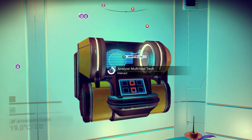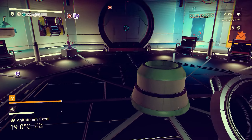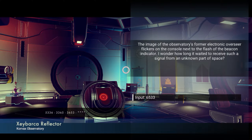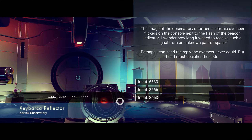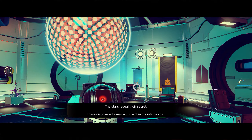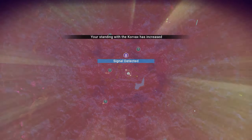There's a multi-tool deck over here, let's take this. That's the one we already knew. The image of the observatory's former electronic overseer flickers on the console next to the flash of the beacon indicator. I wonder how long it waited to receive such a signal from an unknown part of space. Perhaps I could send the reply the overseer never could. But first I must decipher this incredibly difficult code. Well, how lucky was that? Just joking, of course.